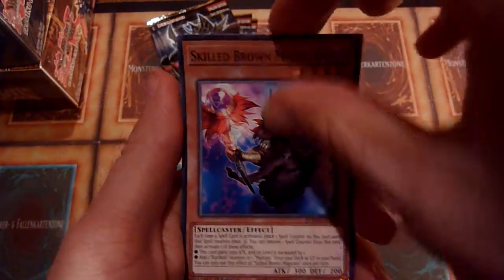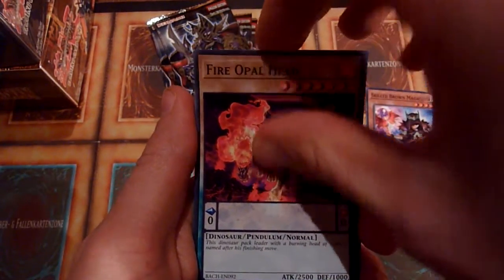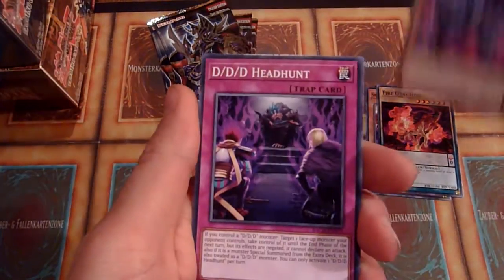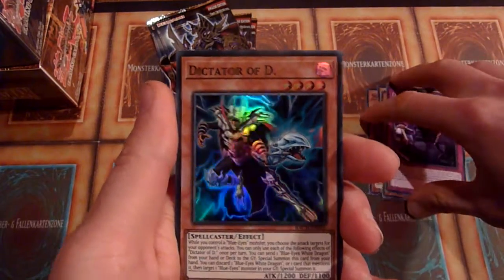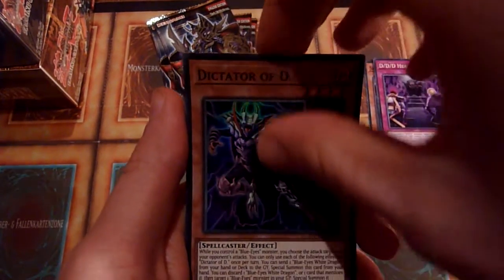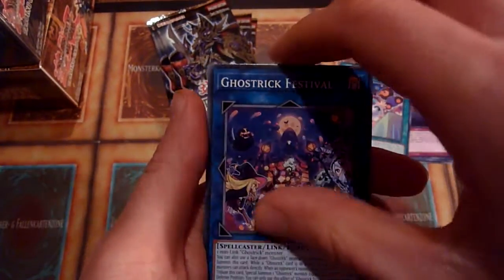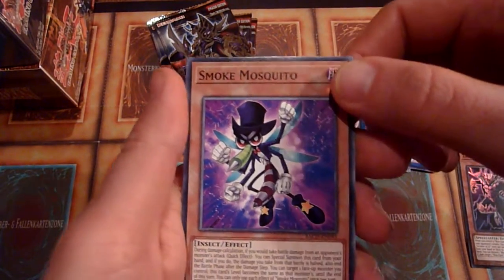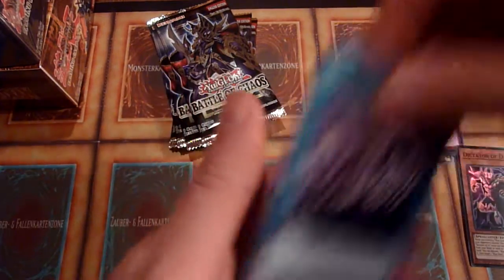Skilled Brown Magician. I don't know too much about the set, except that you can get that nice Dark Magician, and there's a Blue-Eyes Jet in here. Dictator of D — Lord of D on steroids, or is it even on steroids, I don't know. Doll Happiness, Gotthrick Festival, Smoke Mosquito — okay, that's weird. Ogdoectic Serpent Strike — yay!